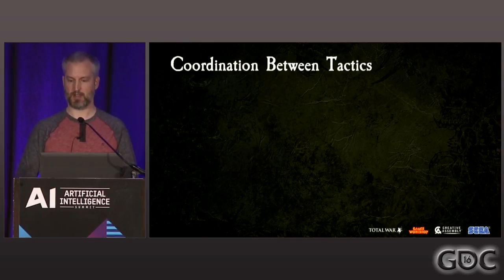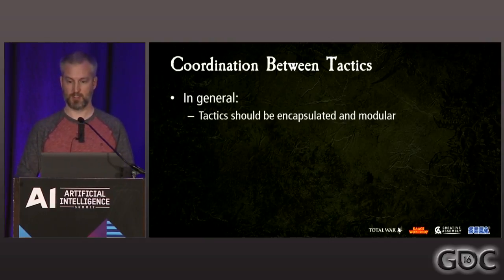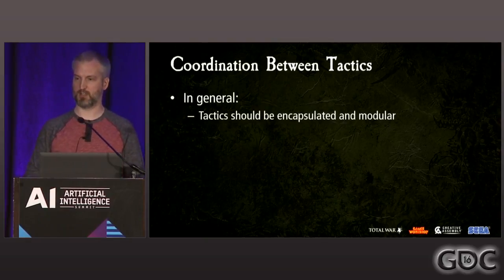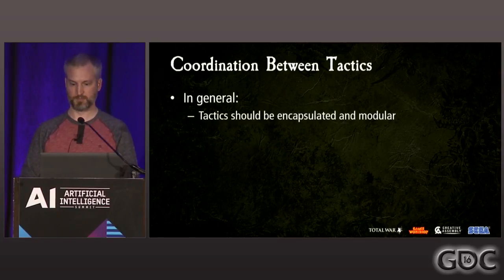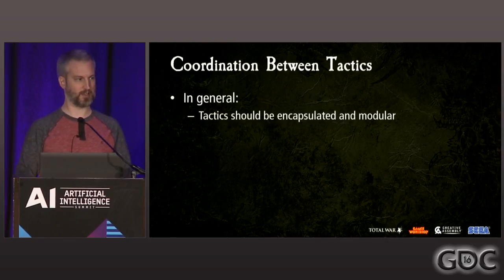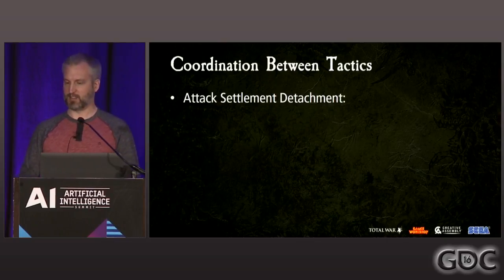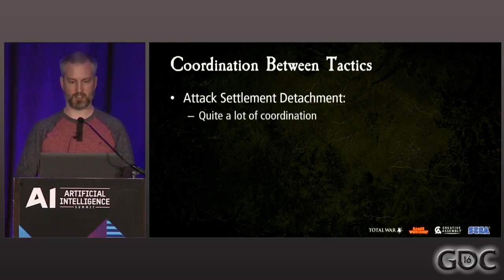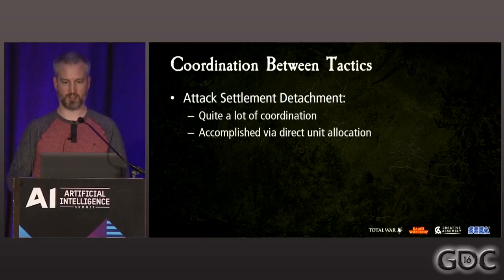By design, our AI architecture dictates that tactics should be as encapsulated and modular as possible, so they can be reused between different detachments — for example, the same tactic might be used in a land battle and a naval battle, or while attacking and while defending. In the general-purpose battle AI, detachments allocate units to tactics using a prioritized bidding process. But in the case of the attacking siege AI, the detachment does quite a lot of coordination by manually managing the process of allocating units to tactics.